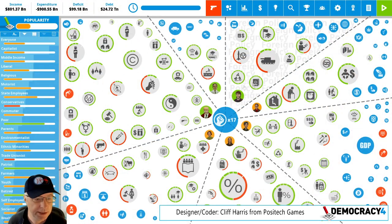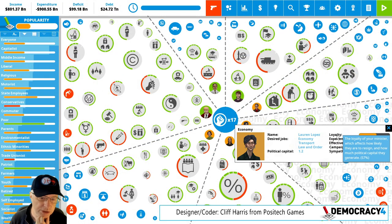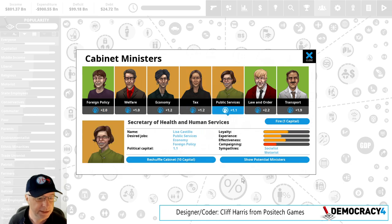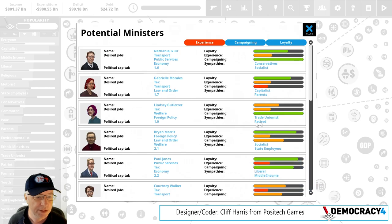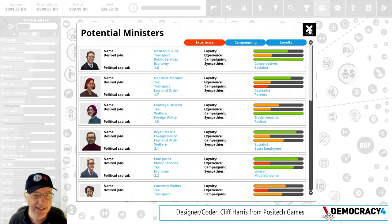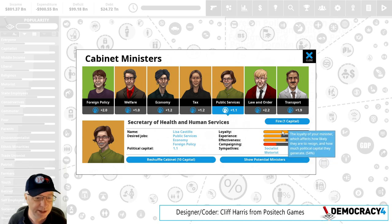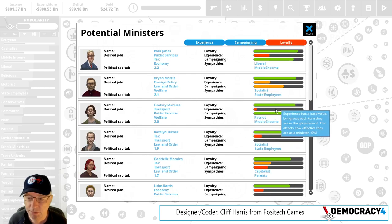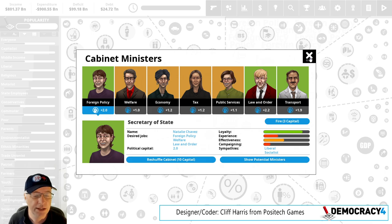Something I'm going to talk about while I'm here is minister attributes. You can see loyalty, experience, effectiveness, campaigning — these are the attributes of your ministers. Before, these had colors going green down to orange down to red, but we never used to have numbers in there. Now you do. I can look at a minister and see their loyalty in the tooltip is 54%, and then actually compare other ministers' loyalty. You can sort by loyalty or anything, by the way. Someone suggested that would be good to add, and I'm quite pleased about it.